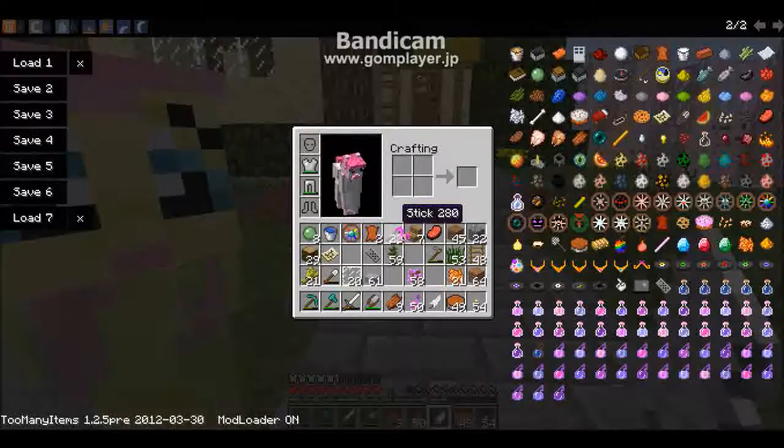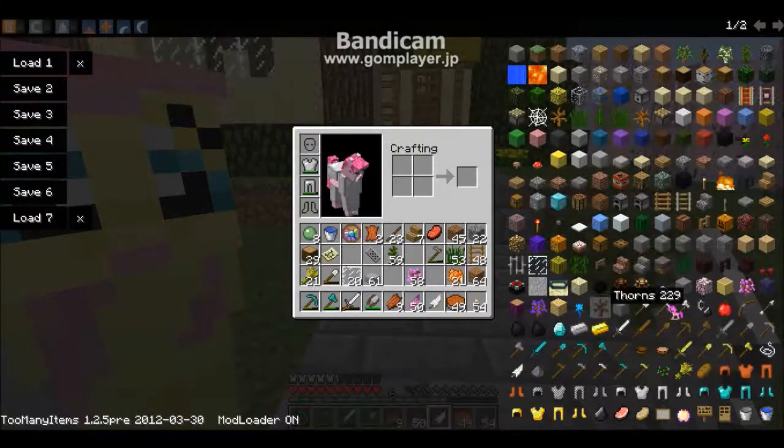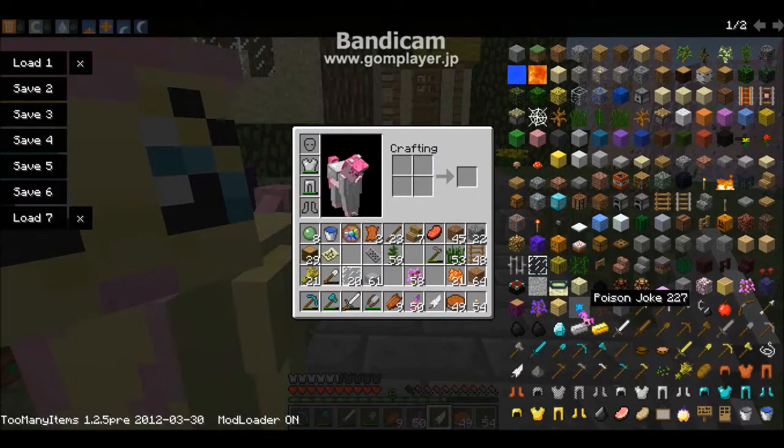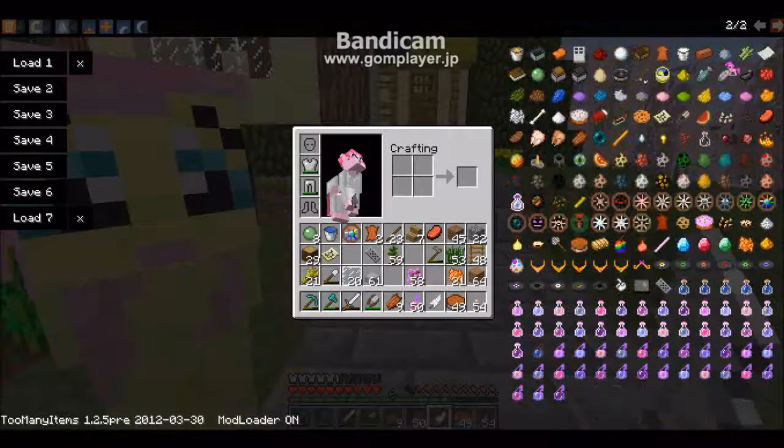Now I want to show you the items they've added. They have flutter tree, fat service, and Thomas here. We got zap apple trees, poison joke, and there's more on page two.